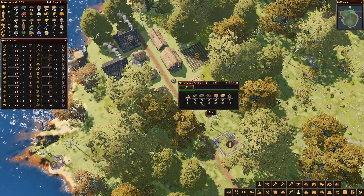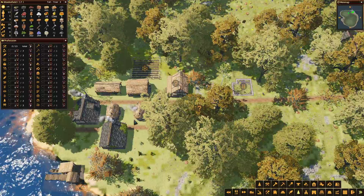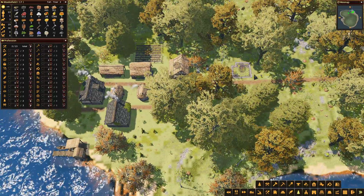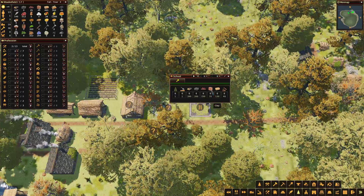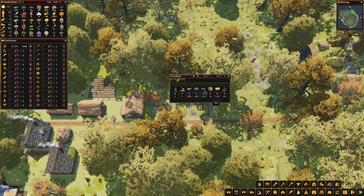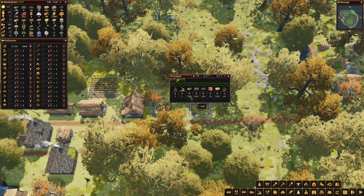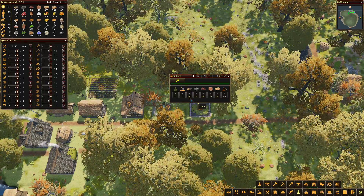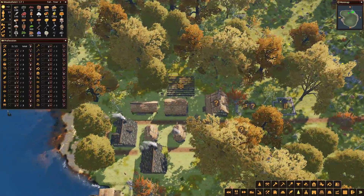We've already got 138 stone which is fantastic. So we'll start to build mines and when we've got enough stuff for the school - it's just the clay. We've got enough hay. After the clay mine's built we'll have the clay. We could manually collect the ore, stone, and logs coming in through the forester, but we could do with manually clearing some as well.